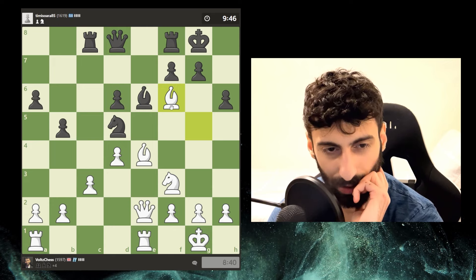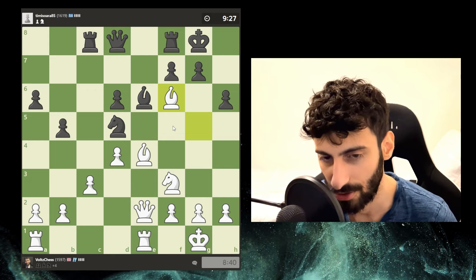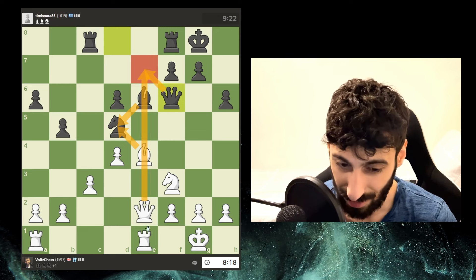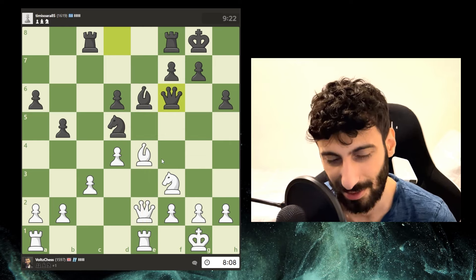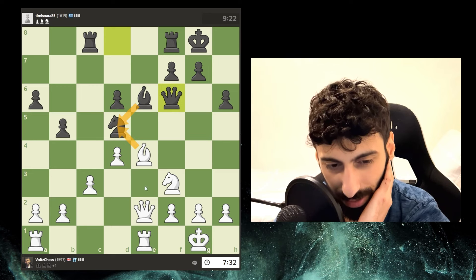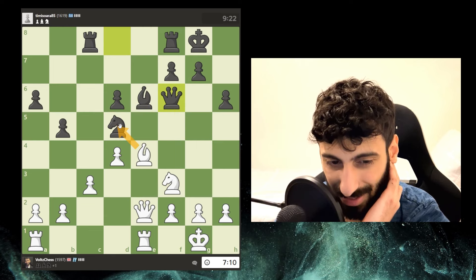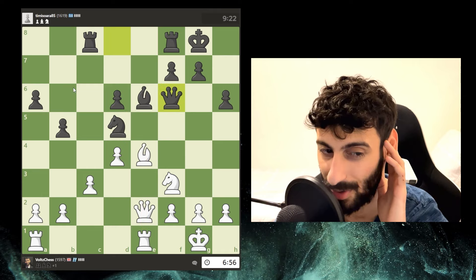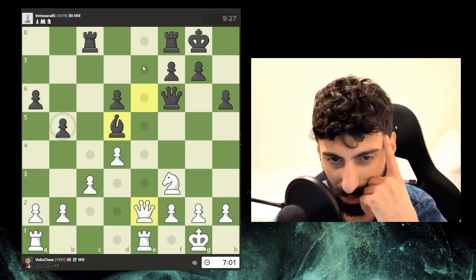I could have targeted this pawn — I didn't see that. If I get pushed around, I could have targeted this. An inaccuracy — I'm letting go of the pressure I had on the opponent. Something tells me to take, take queen here. If they take, I take and they probably want to defend this pawn. I can't double up. This knight could just move here now since I got rid of my dark-squared bishop. I'm up a pawn. Take, take, take — queen takes, then I could take this pawn. I managed to maintain the one-pawn advantage.